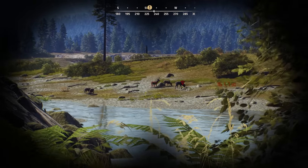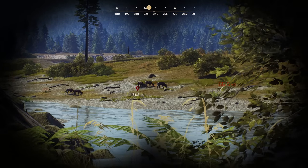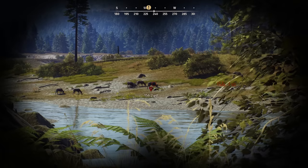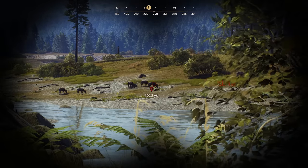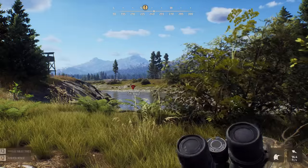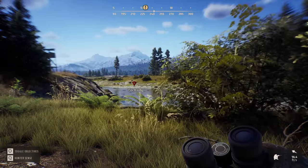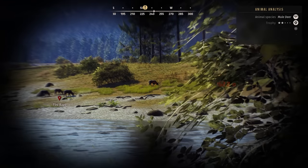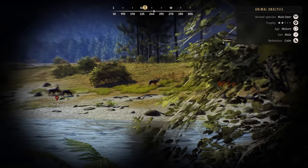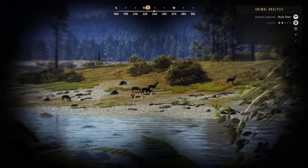Look at that guy right there — 160 yards out. We don't know what we're dealing with for herd, but 156 yards for that guy, we might be able to take a good shot. There's another one over here to the right, looks like he's a little bit bigger. Using hunter sense: mule deer, trophy to mature male, behavior calm. So we get animal analysis when we do that.